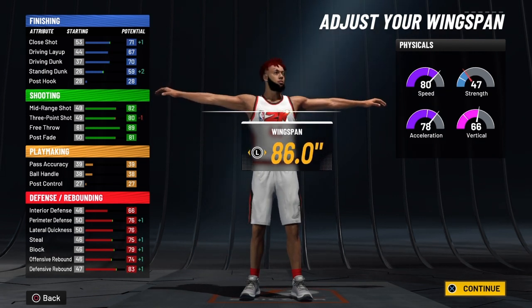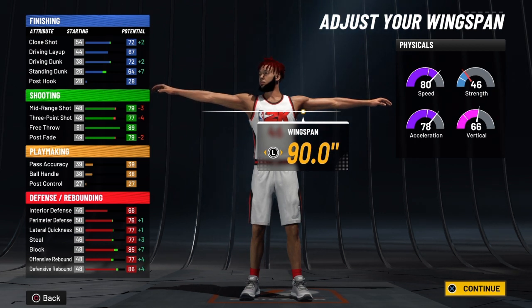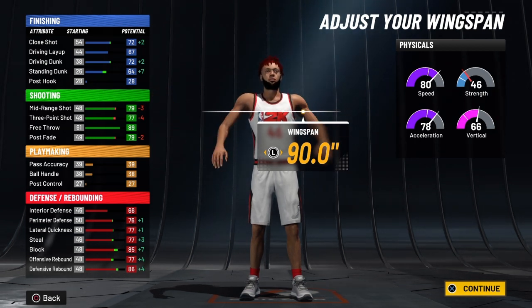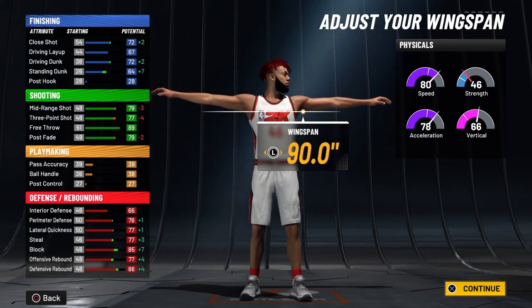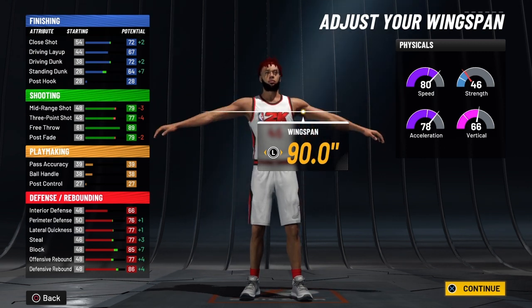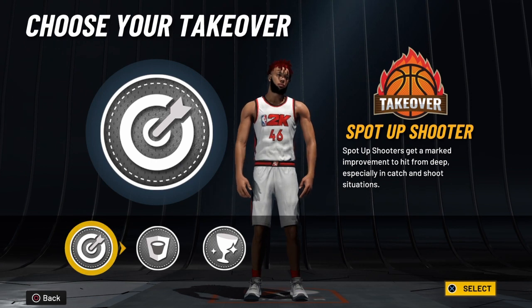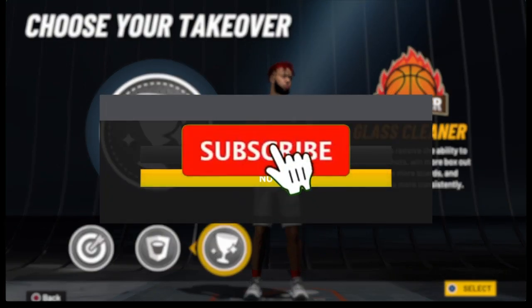You can make whatever wingspan you want, but I made my max wingspan because shooting on this game is just heavenly — how good it is. I only got a 77 three-pointer, and y'all seen in my last jump shot video, three-pointer really don't matter because I had like three badges going crazy yesterday. I max my wingspan — you can still get shark or whatever, but I chose glass cleaner. And that is the build.